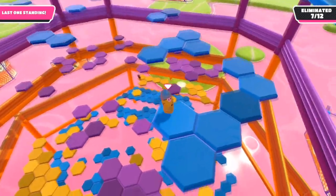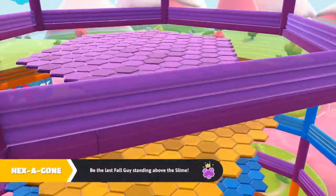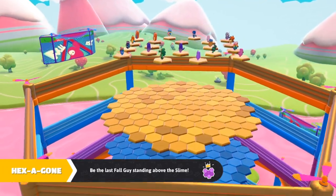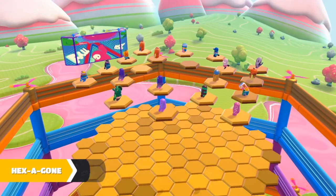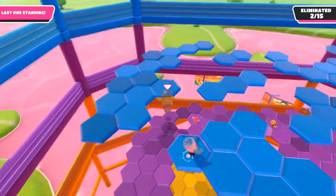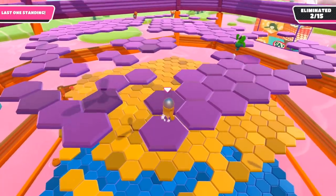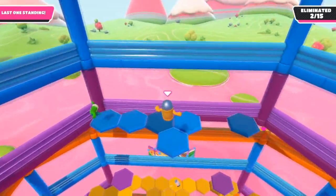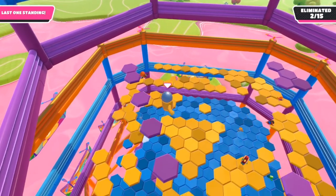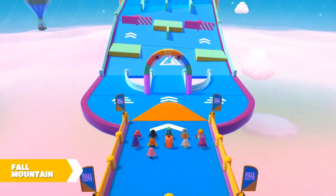My third tip for Hexagon: don't always stay on the highest layer possible. Most of the time you want to be as high as possible, but in some scenarios you want to drop down early. For example, if you stay super high but the layers below are half gone, you'll fall through multiple layers. But if you drop early onto the half that's still there, you'll stay higher for longer. Keep watch of all the layers around you and don't be afraid to drop down early.